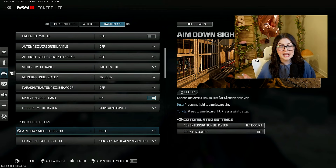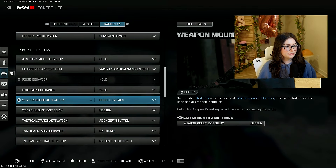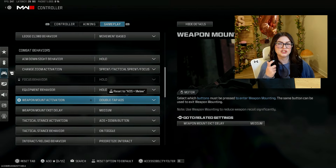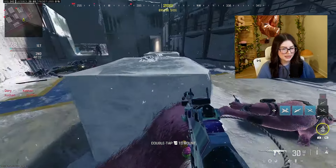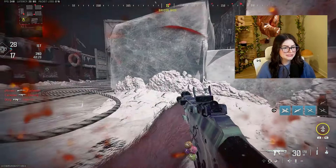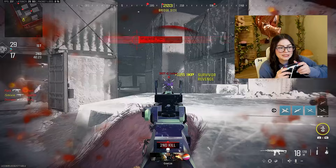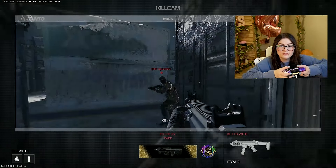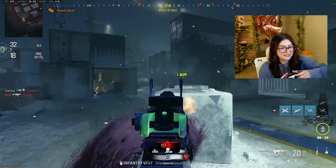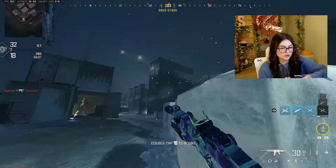Another super important setting I find incredibly useful is setting weapon mount activation to double tap ADS. What this means is when I approach a surface I can mount on, I double tap my L2 button and automatically go into a mounted position. This allows me to never have to move my fingers off my thumbstick. So I can be in the middle of a gunfight, mount up, and have that much more control.